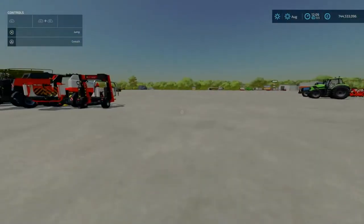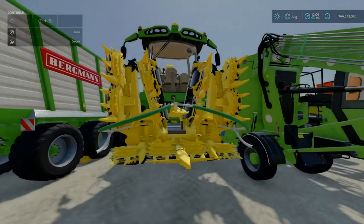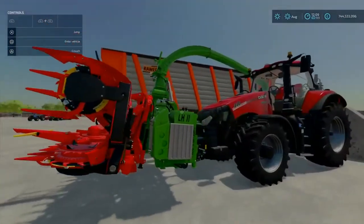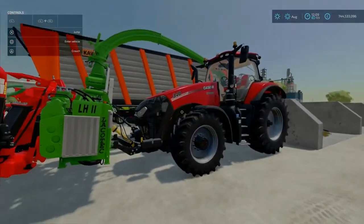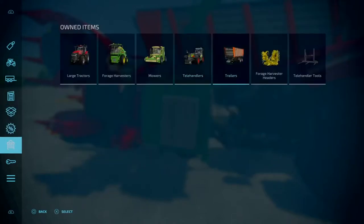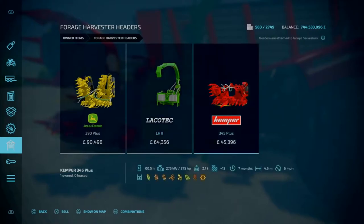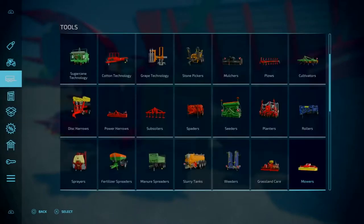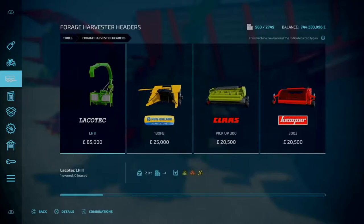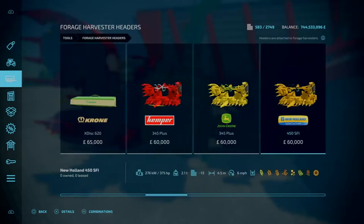However, you can use a forage harvester. You can go with the big self-propelled ones like the John Deere, or if you want to be a bit different you can get a forage harvester that attaches to the front of a tractor - we've got the Case 340 here. If we go to equipment and forage harvester headers, we've got the Local Tech LH2 and the Kemper 345 Plus.